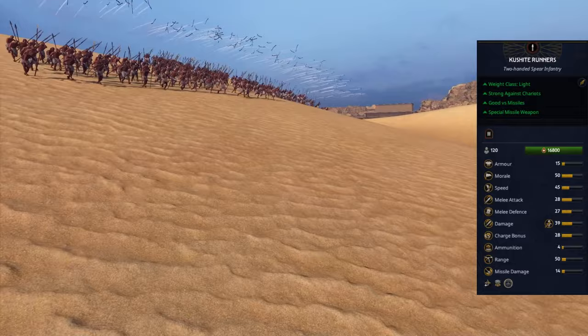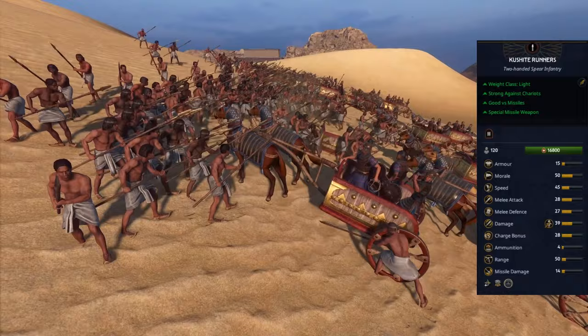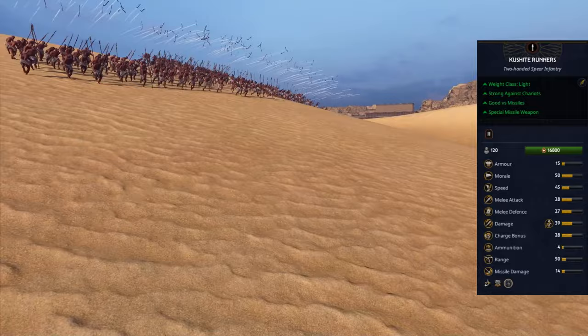Amenmes' roster starts with Kushite Runners, who will be your cheap flankers and chargers. They are ideal for supporting your flanks and your chariots, as they are great at killing enemy fodder and their chariots. For tougher enemies, you need to bring your frontline and archers first, as these guys will need protection from your missiles.